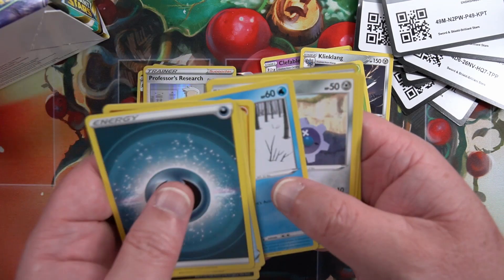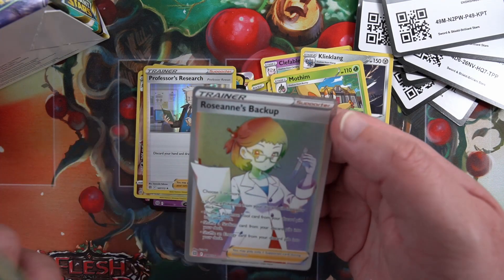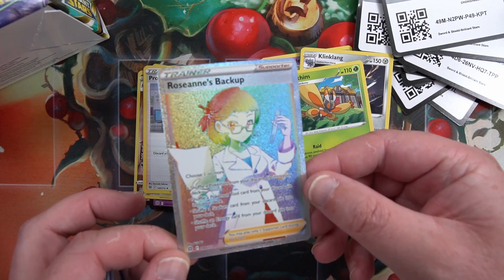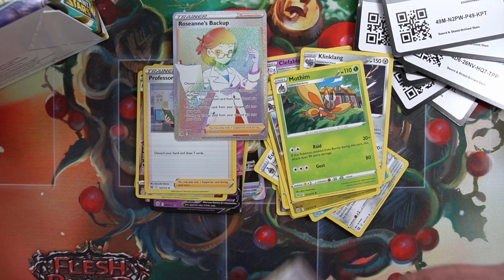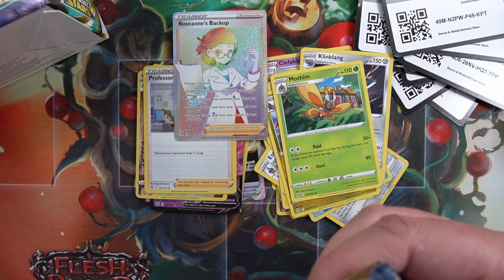Absol, Snorunt, Cafe Master reverse - into a Rosanne's Backup Rainbow! Not the card we're looking for, but a Rainbow card - still looks very nice.